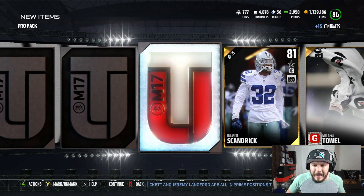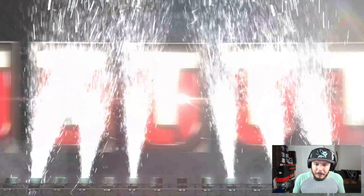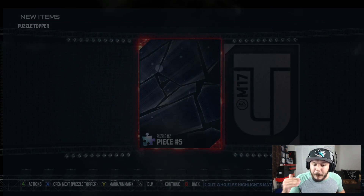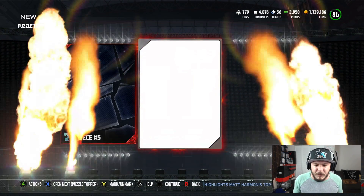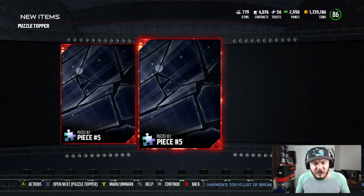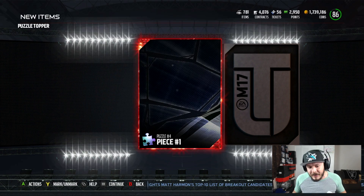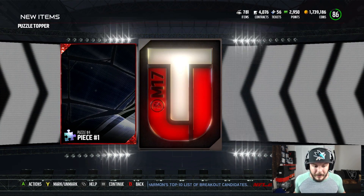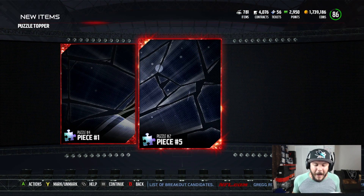This is the final Pro Pack of the video — going to get an 81. In our toppers, I have no idea what we're going to get. Maybe we'll get lucky and get something good. Looking for Puzzle Piece number one, which I would think is the most expensive one. Going to get Puzzle Piece three and Puzzle Piece two. Piece one — okay, I think that's really good. And we're going to get Piece number five.